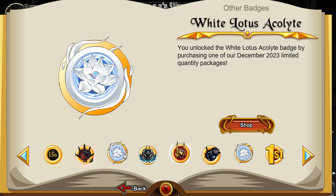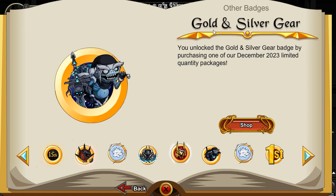There's two different versions of these — one is for ACs, and then one is for members, so gold or the opposite. Next, we have the gold and silver gear.